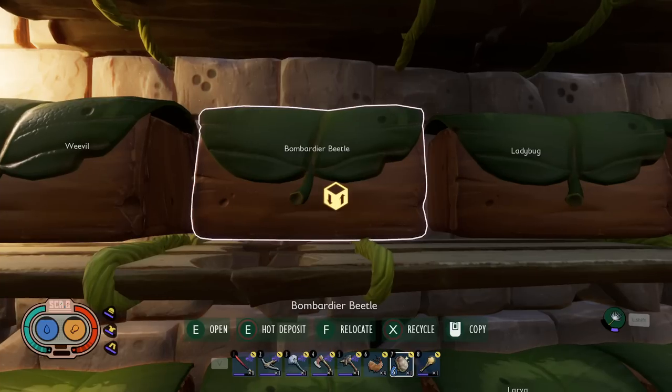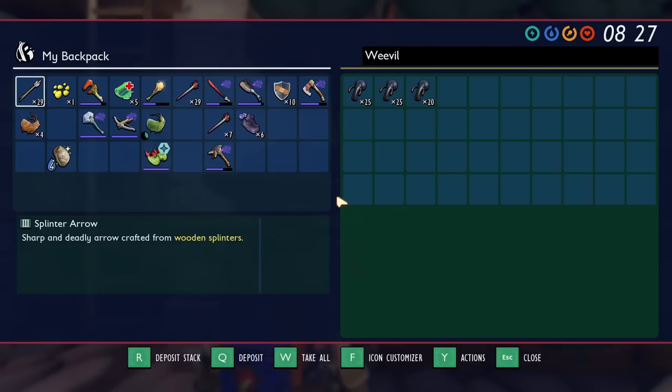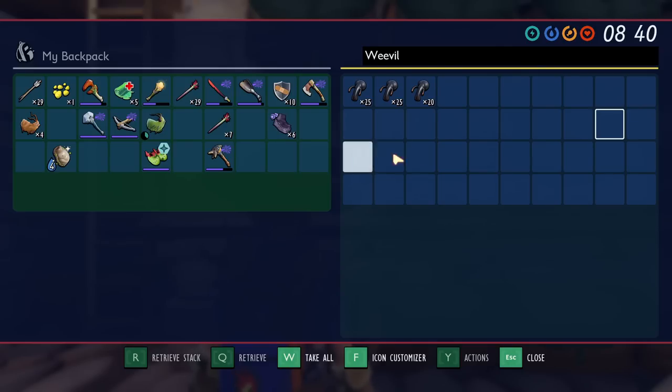In addition to sorting, it would also be great to have a defrag button on storage. The backpack has this function but storage does not. A defrag button would allow you to combine like items — this shouldn't normally happen if you use the deposit buttons correctly, but if you just drag something over and you already have some of those items elsewhere in the chest, it won't automatically defrag. Having a defrag button on the chest to match what's in the backpack would also be super useful.